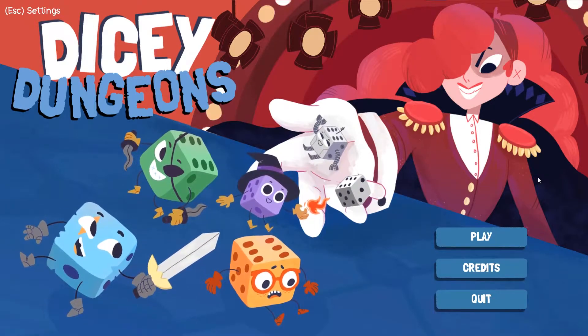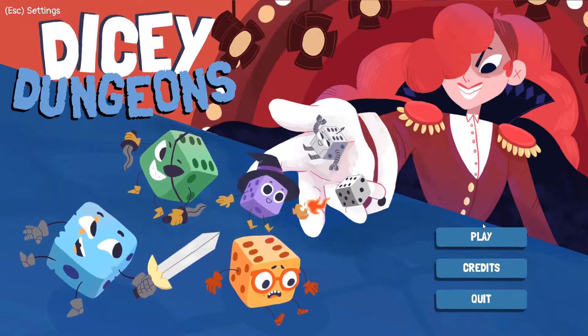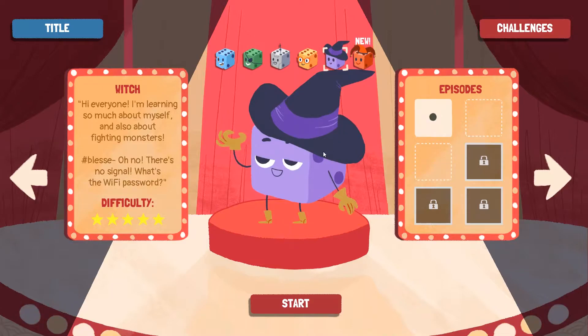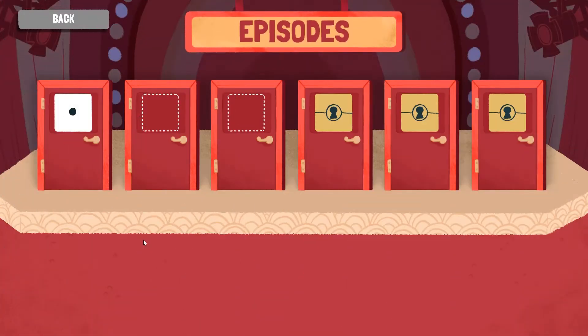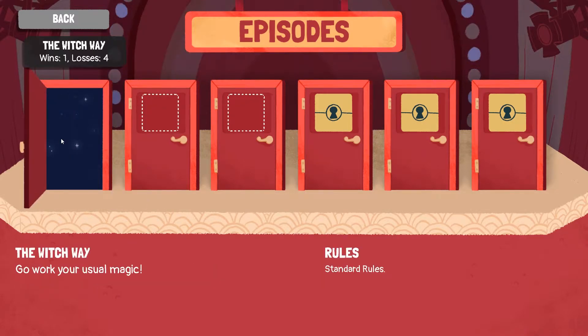Hi and welcome back to SCORBGAME. In this video we're going to play the Witches second episode. I'm a bit scared because on the first episode I lost like four or five times, so let's see how this goes. One spell slot contains a completely random spell each turn, so this is going to be a lot harder than the first episode. Yeah we lost four times.